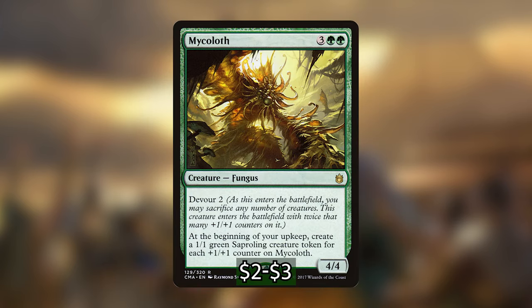I'm also playing Mikoloth, which I've cut from a lot of green-black aristocrats decks I've personally built because it can be too slow, but in this deck it's particularly good because of the ways to get plus 1/plus 1 counters on it. When this five-mana fungus ETBs it has devour two, so we can sacrifice any number of creatures and it enters with twice that many counters. At the beginning of our upkeep we make a 1/1 green sapling token for each plus 1/plus 1 counter on Mikoloth. With our commander we can just put counters on it without sacrificing anything — and since we have ways of losing and gaining lots of life, Mikoloth is kind of a no-brainer.